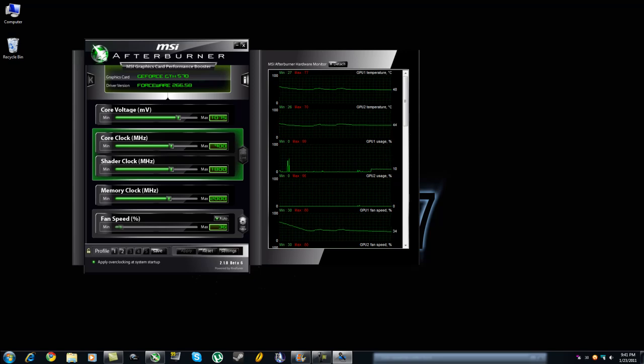As you can see here in MSI Afterburner, I got the core clock, shader clock, and memory to overclock pretty decent with a pretty small bump in voltage. The core clock is at 900, the shader clock is at 1800, and the memory clock is at 2000.